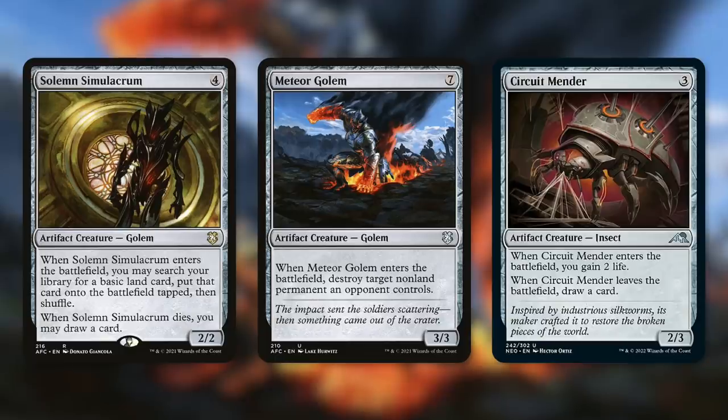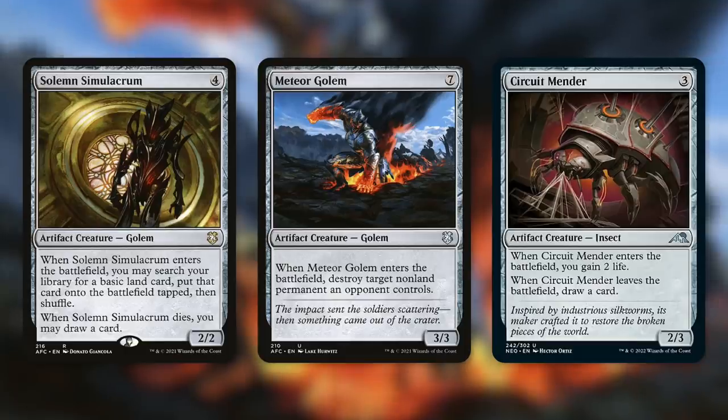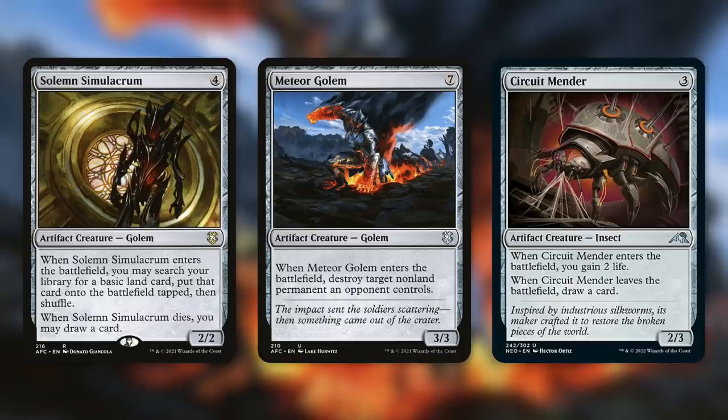You can either exile vehicles or artifact creatures, so there are plenty of artifact creatures out there with ETBs or LTBs to keep in mind. For example, Solemn Simulacrum is a 2/2 that has, when it enters the battlefield, you may search your library for a basic land card, put that card onto the battlefield tapped, then shuffle. Meteor Golem has, when it enters the battlefield, destroy target non-land permanent an opponent controls. And make sure you're not sleeping on the new card Circuit Mender — a 2/3 insect that has, when it enters the battlefield, you gain two life, and when it leaves the battlefield, draw a card. This one is worded as a leave-the-battlefield trigger, not a death trigger, so it still triggers on death but also triggers when it's blinked. With this one in particular, you're getting value when it's exiled and when it comes back as well.